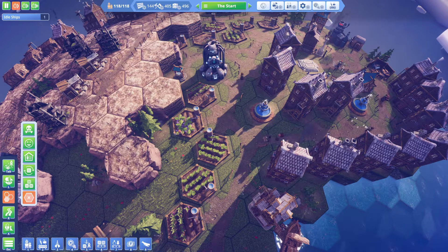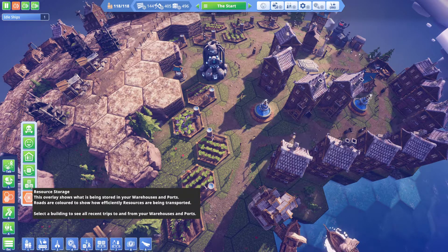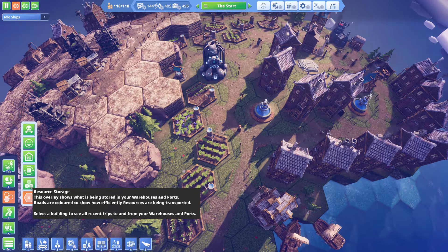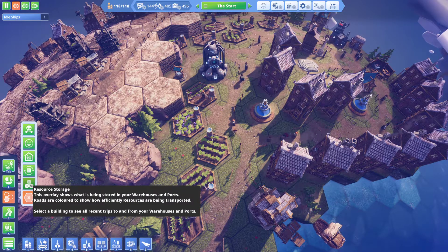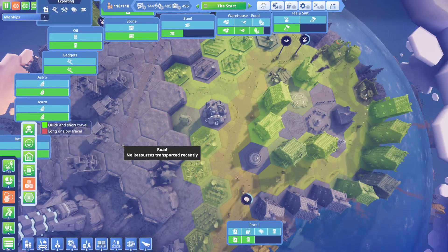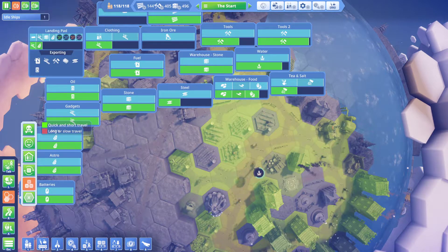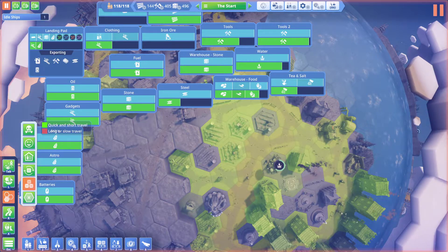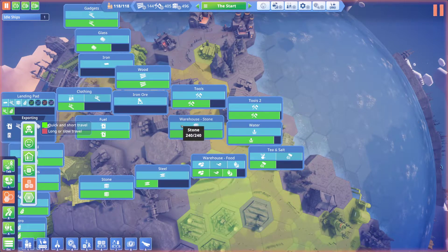So there are all these different overlays we can now look at. We have the Resource Storage overlay — it shows what is being stored in your warehouses and ports, and roads are colored to show how effectively resources are being transported. You can also select a building to see all recent trips to and from your warehouses and ports. If we click on this, it does create quite a lot of lag on our island, probably because we have so many warehouses. On other islands with less, we wouldn't have as big a problem.